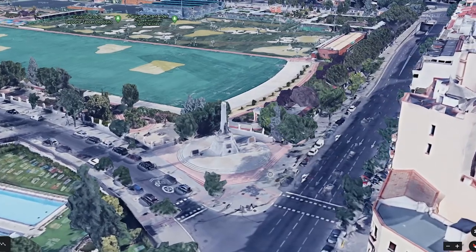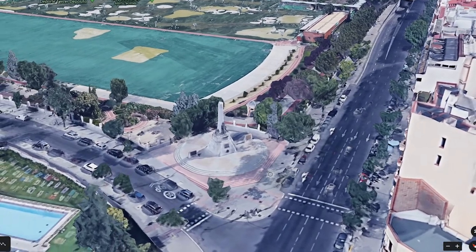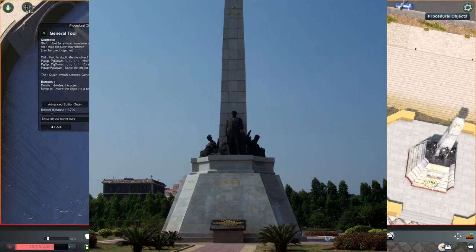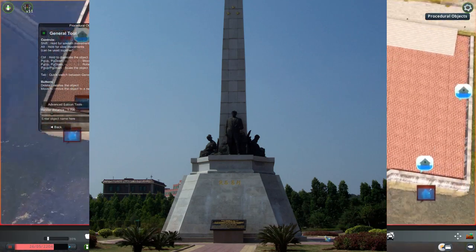An exact replica of the monument can be found in Madrid, Spain, at the junction of Avenida de las Islas Filipinas and Calle Santander. In 2002, another replica was built in the heart of the southern Chinese city in Xinjiang to recognize Rizal's Chinese ancestral roots.